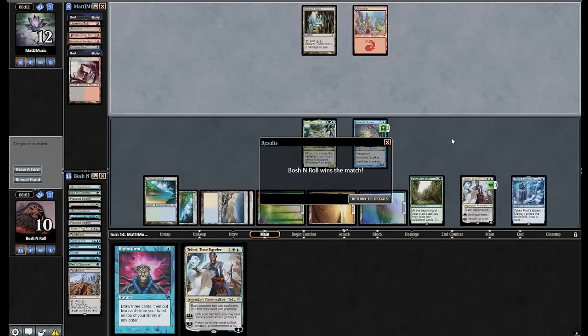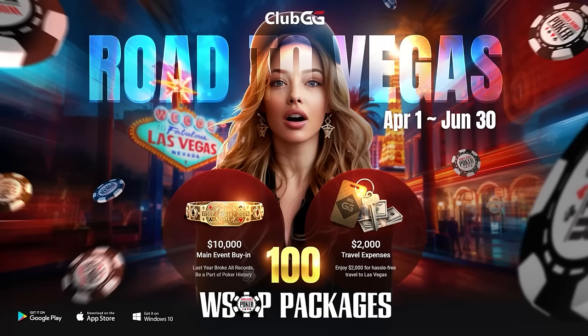That was a fun, really cool, interesting match between two kind of off-meta decks. On to the next round. Win your spot in the World Series of Poker main event in Las Vegas. Club GG is providing 100 exclusive packages between April 1st and June 30th. Each package includes the $10,000 main event entry fee plus $2,000 for travel. Use code BOSH for a free 7-day premium membership that includes entry to these satellite tournaments.